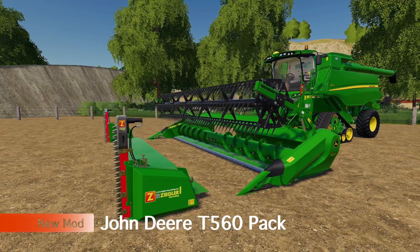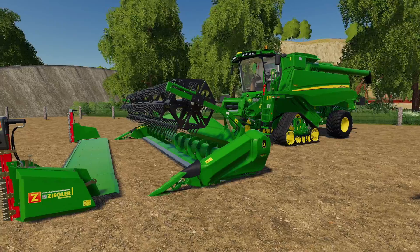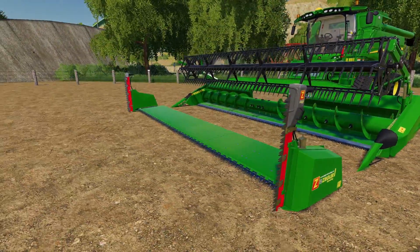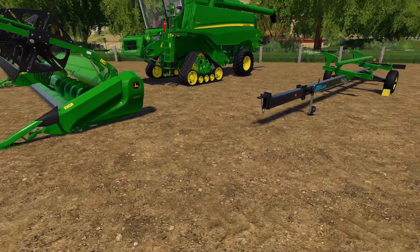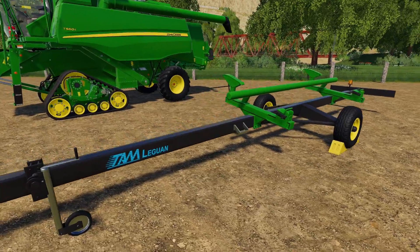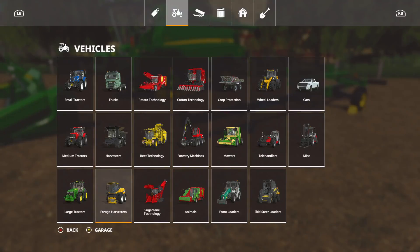Next up we have a modded version of the John Deere T560 — this is the T560 pack. This comes with a harvester, the header (the canola table is what they're calling it), a brand new TM Leguan header trailer, and all with customization.